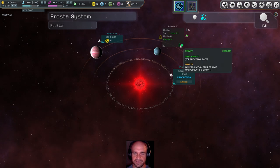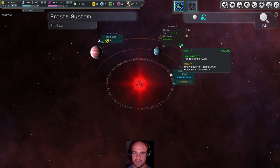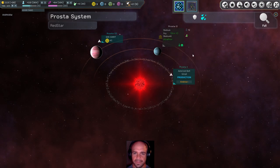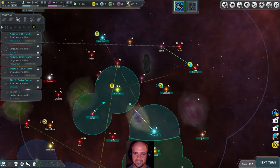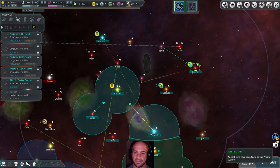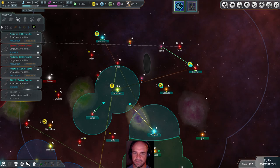So this is actually a good planet for us as well. It is ideal — but it's ultra-poor, that's the problem. So production per population is only one. But now we want to send the survey ship here and see what the special is. We have a fleet report. You guys can leave — see you later.